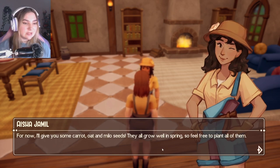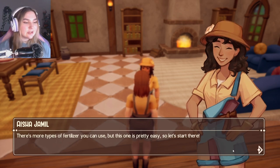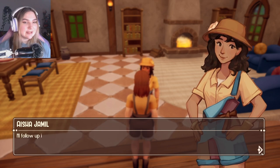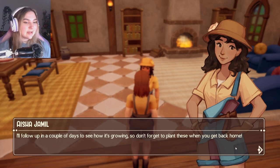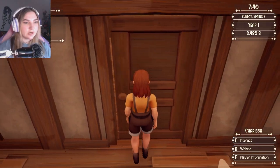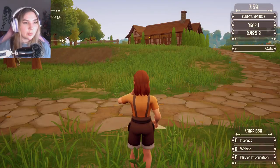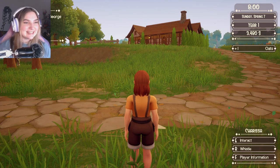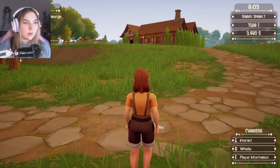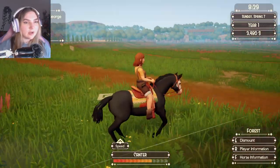She gave me carrot, oat, and milo seeds — they all grow well in spring so I can plant all of them. I also got some swift fertilizer to speed up plant growth, and she said there are more types of fertilizer too. She'll follow up in a couple of days to see how things are growing. That is not the door, that's her bedroom — sorry Aisha! I see George making his way downtown. I'm going to look around for oats to forage.